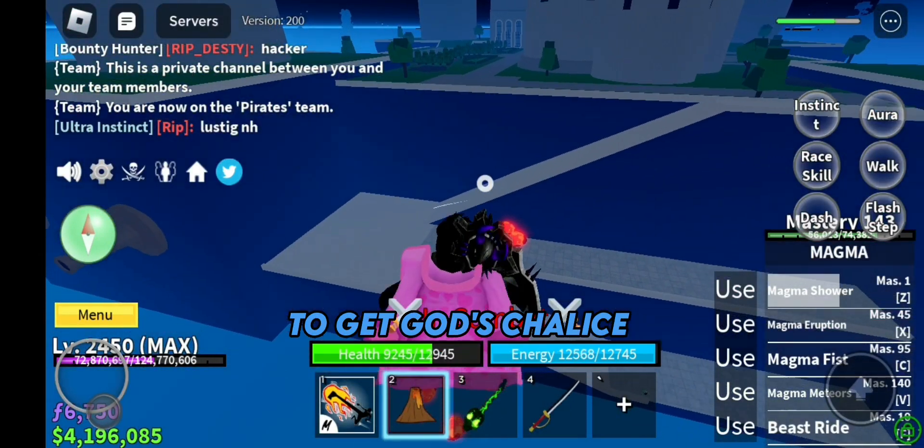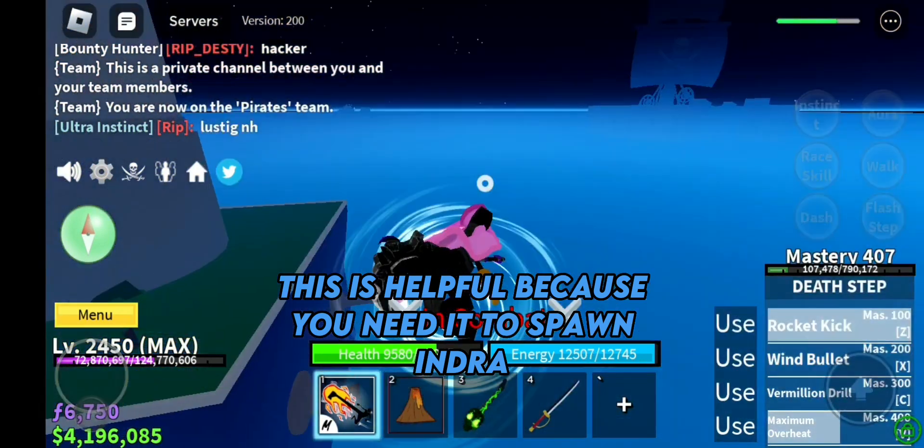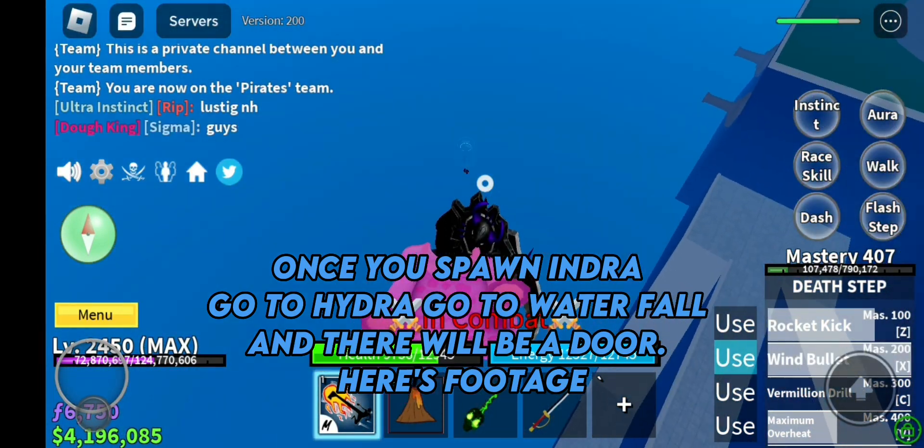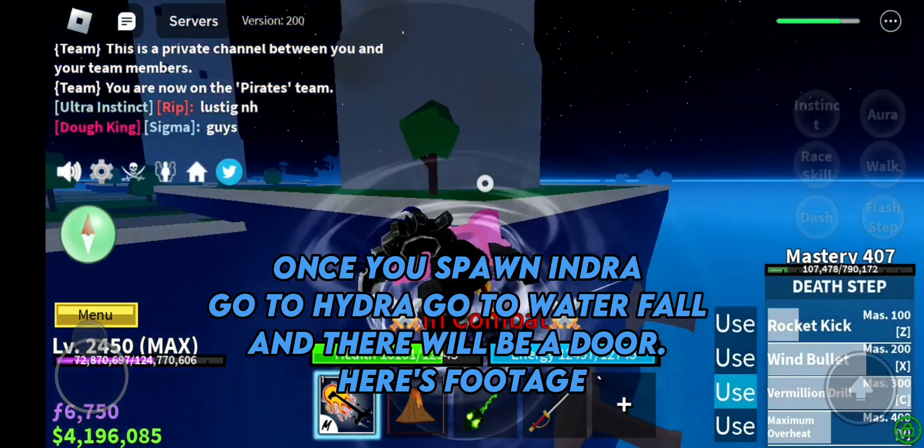God's Chalice is helpful because you need it to spawn Indra. Once you spawn Indra, go to Hydra, go to the waterfall, and there will be a door. Here's footage.